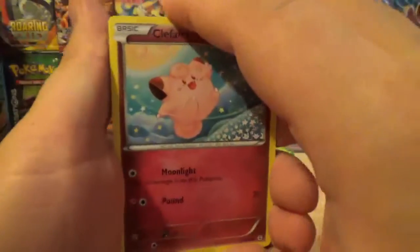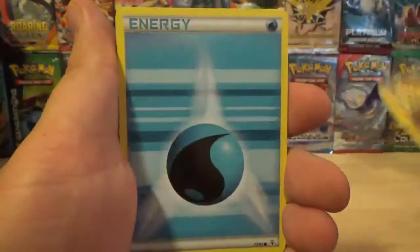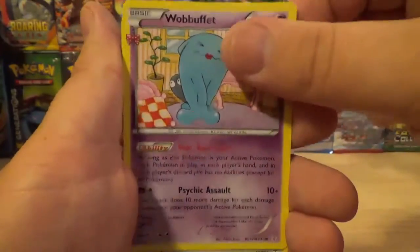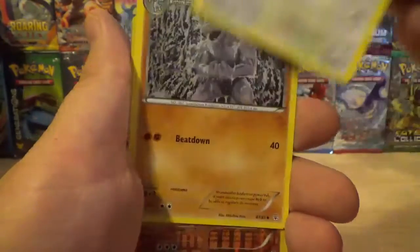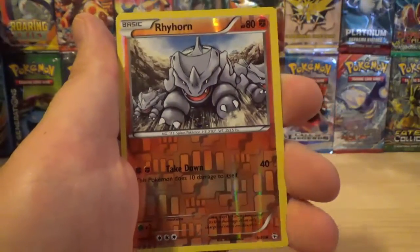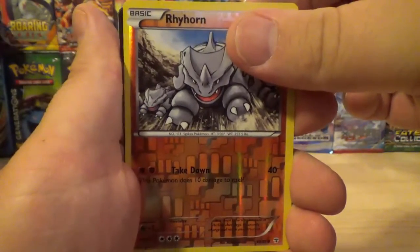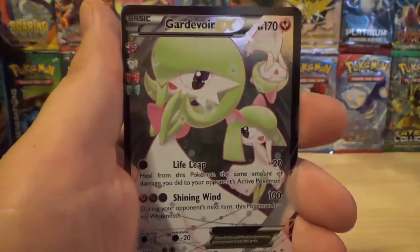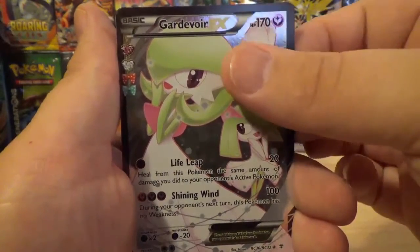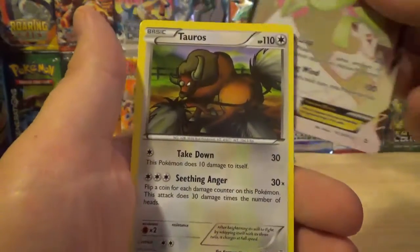Alright, so this pack starts off with a Clef Fairy, Diglett, Water type energy, Magikarp, Wobbuffet, Persian, a Machoke. And obviously our reverse holo is a Rhyhorn, which is a common reverse holo. Our Radiant Collection card is a Full Art Gardevoir EX — very, very nice there. And the final rare from this Shaman box opening is a Tauros non-holo rare.